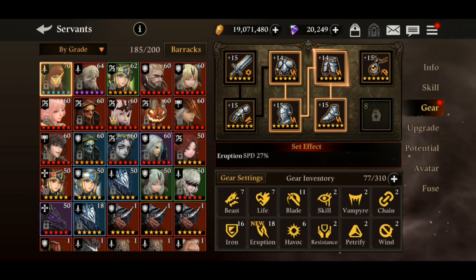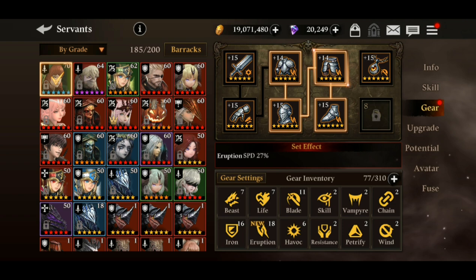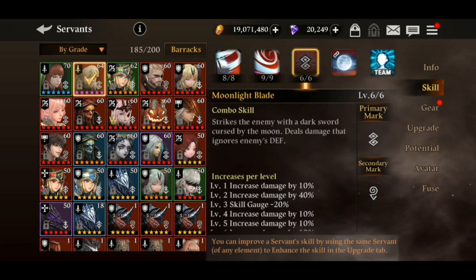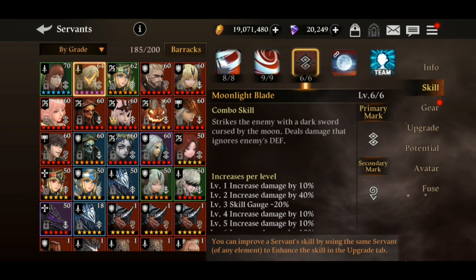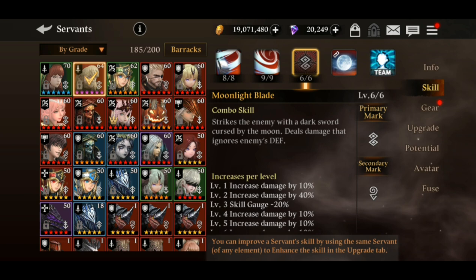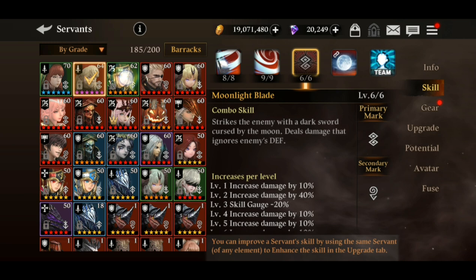Let's select Fire Zeta as our example. When we click on the convoy skill, the primary mark and the secondary mark pop up. The primary mark is the main mark or the main symbol of the combo skill of Fire Zeta. Every servant has their own unique type of mark.